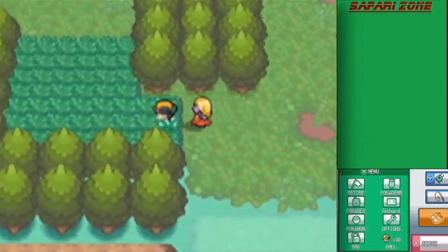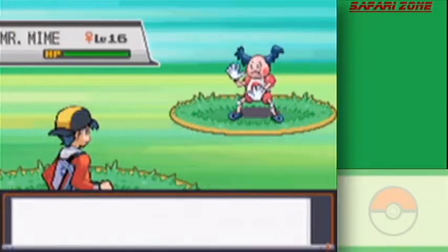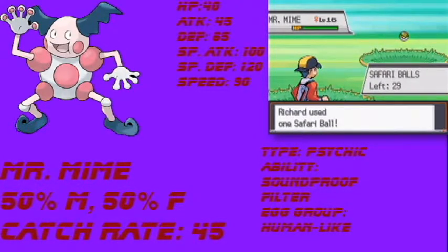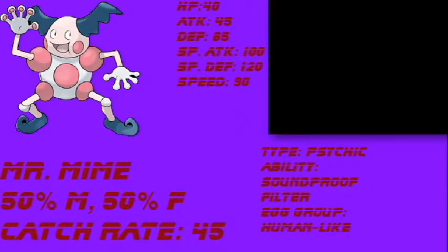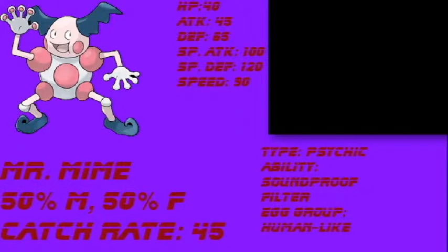In the forest, we have two new Pokemon. First off, we have Mr. Mime! It's an okay Pokemon - it mainly specializes in special defense. And overall Mr. Mime is... Oh wow, I caught it already! And it's a female Mr. Mime - a Mrs. Mime! It's not the best out there, not the worst, but it's a pretty good Psychic type overall.